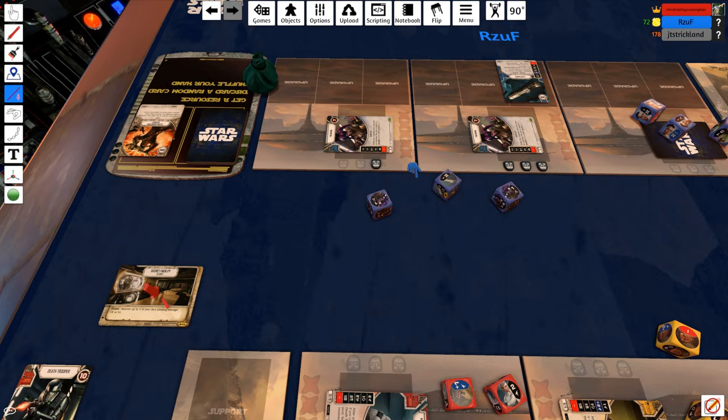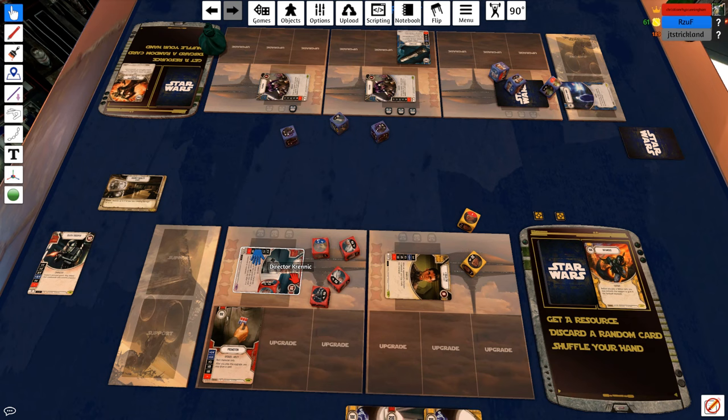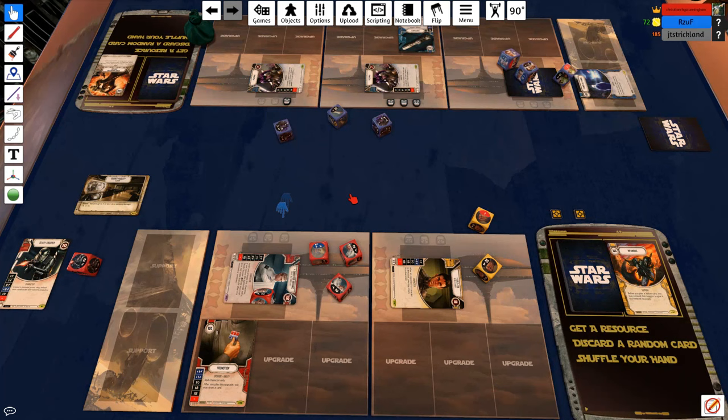Even if we change those three dice that I re-rolled, which re-rolled into six damage — if we changed that to say it rolled to two or three damage instead — well, with the damage I already had, that's still going to be a dead Padawan. That's still one character down in the first round.